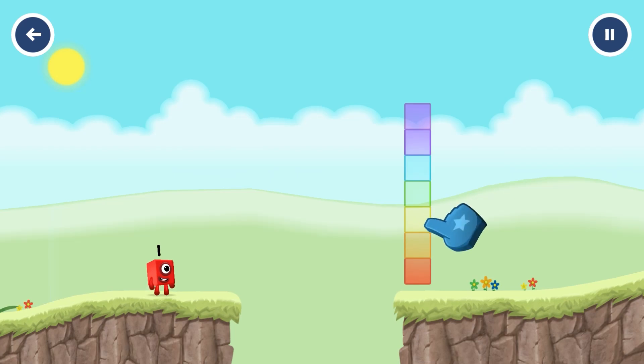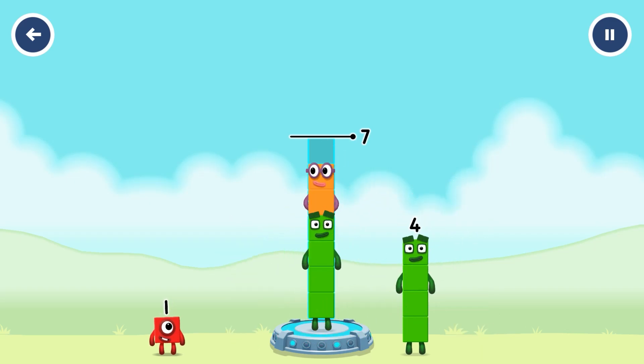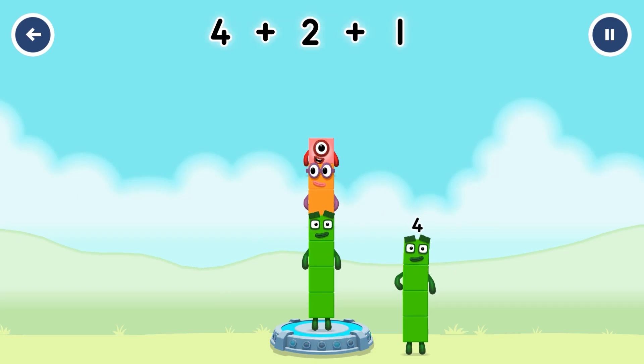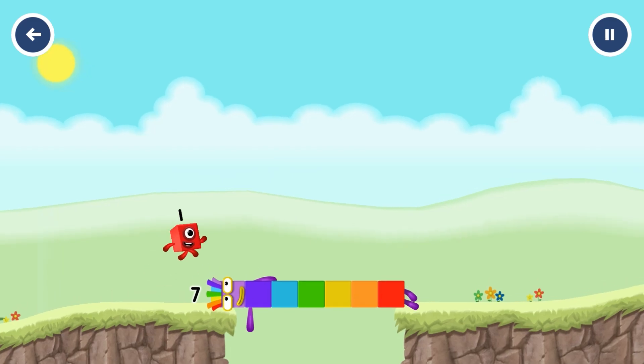Tap now. Add number blocks to make seven. Four, two, one. You've solved it! Four plus two plus one equals seven. I am seven. Great.